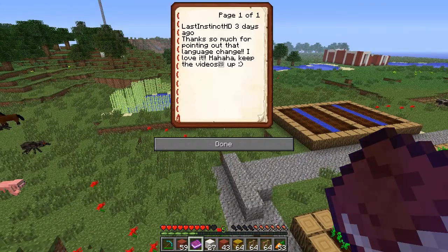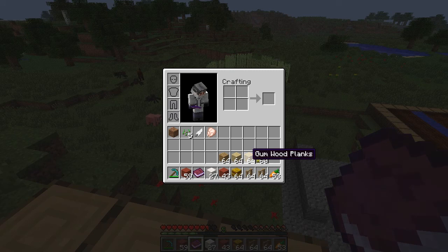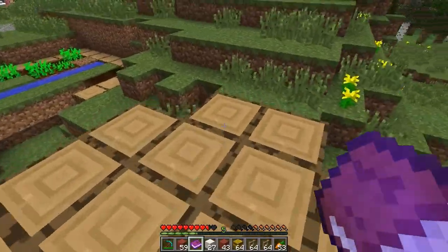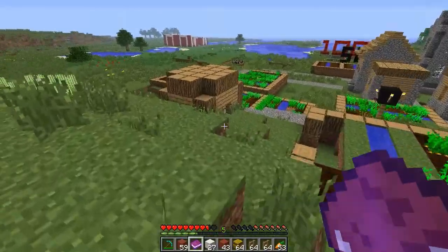So let's just read the comment. It's from Last Instinct HD — three days ago on one of my JR videos. 'Thanks so much for pointing out that language change, I love it! Keep the videos up.' Smiley face back at you, buddy. The Australian thing is great — look, gum wood, eucalyptus wood, all the cool stuff — Raw Chook! It's awesome. We've renamed a few things with the language pack and I think that's absolutely hilarious.